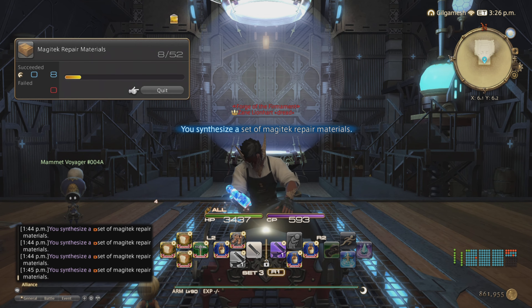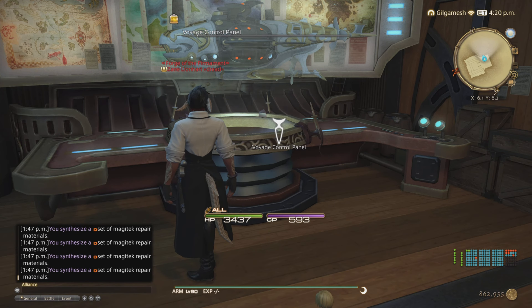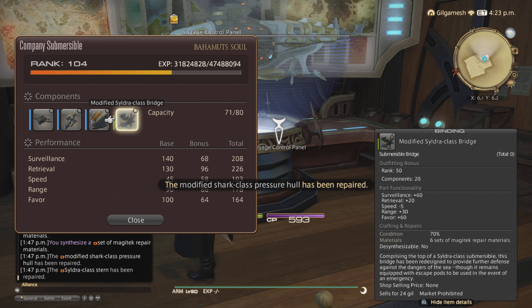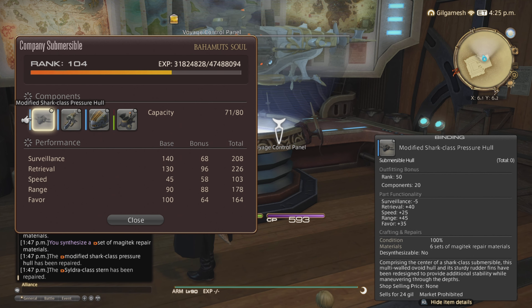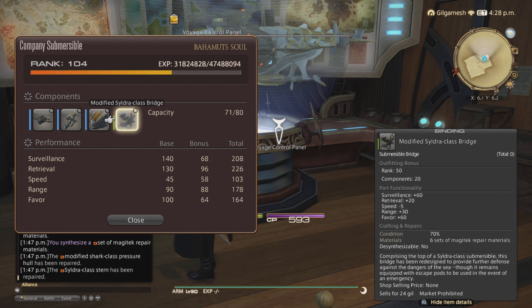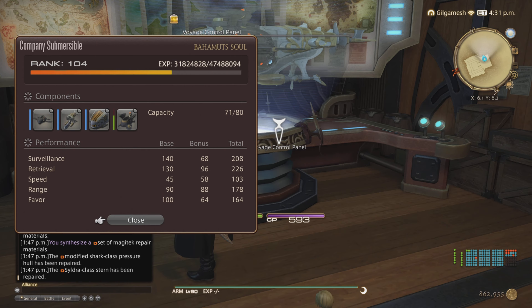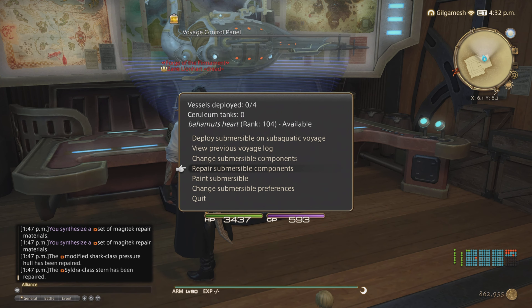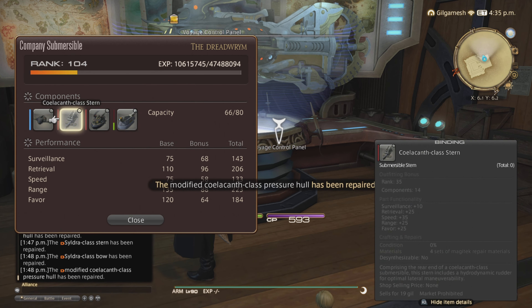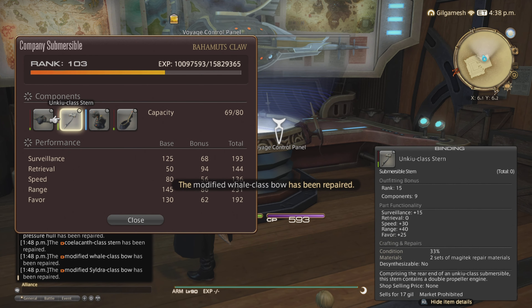I'm going to finish crafting these 52 repair kits and then we'll get to the next step. So I just finished crafting my 52 repair kits. Now go to the control panel and go to each of your submarines with a red bar and repair. Now they're a nice blue. Parts don't go past 100% condition. Anything that's green, leave it as is and let it drain completely — there's no advantage or disadvantage. To make sure you don't waste repair kits, leave them until they break completely.